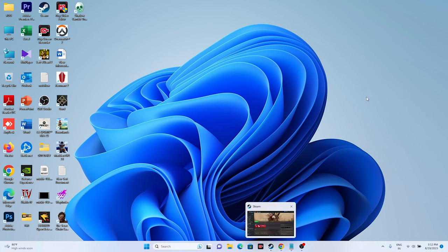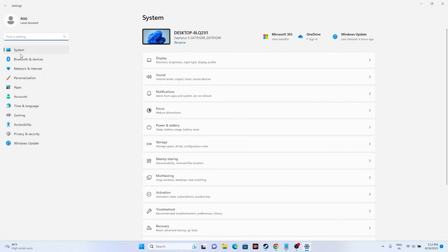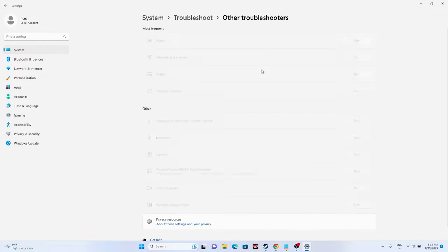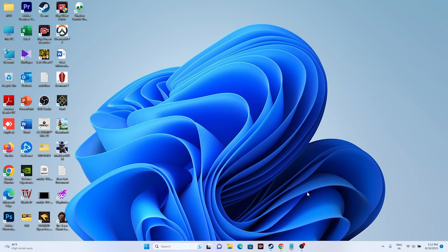If that doesn't help, run the network troubleshooter. Go to Settings, System, Troubleshoot, Other Troubleshooters, then find Network and Internet and click Run. This worked for many users.